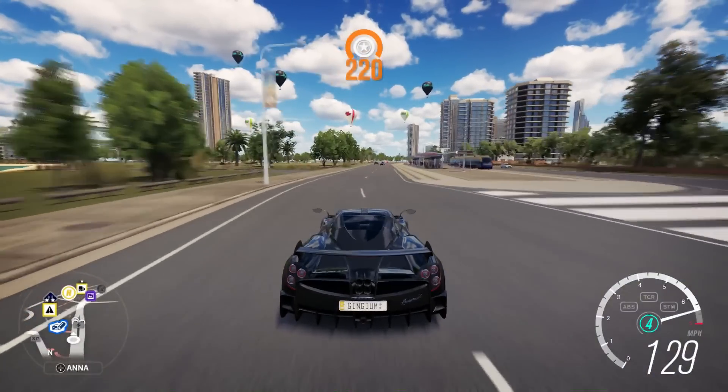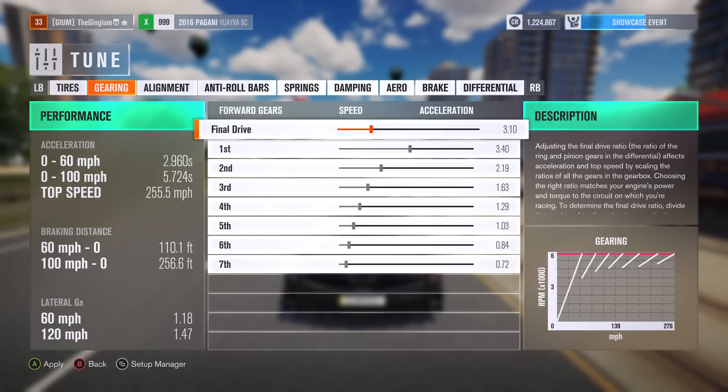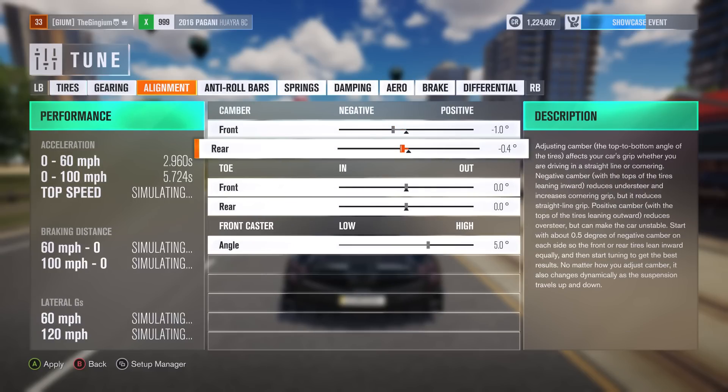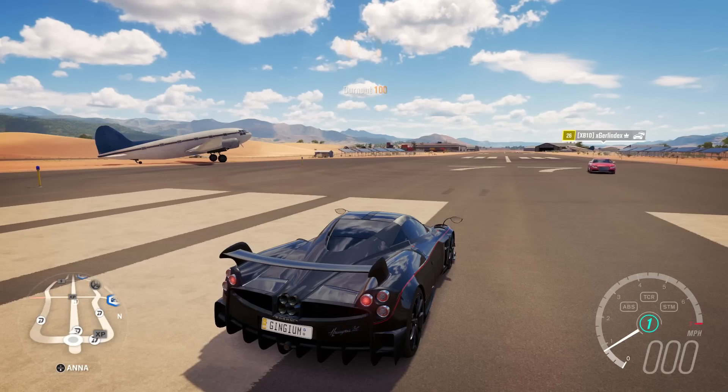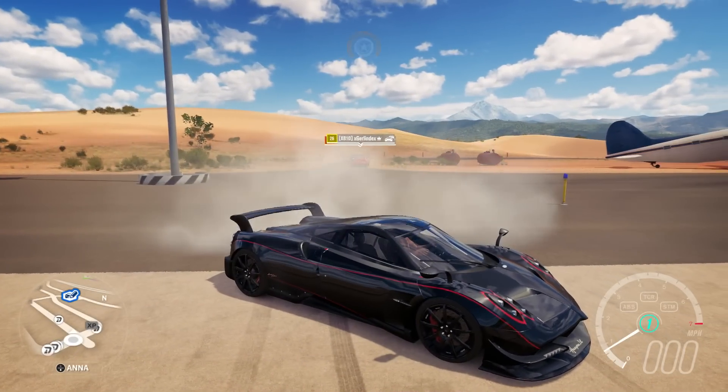The 0-60 is 2.9 seconds, which really isn't that great. I'm gonna try to do a little drag tune real quick. Here we are at the airstrip. Oh my god, there was absolutely no reason for that — I'm just sitting here in my multi-million dollar car and you crash into me. Classic Mercedes driver move right there.